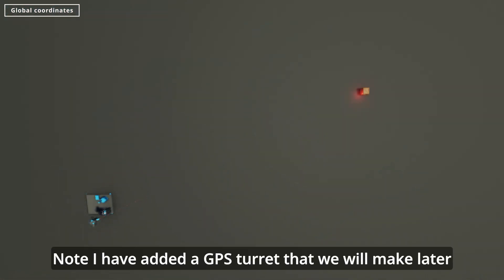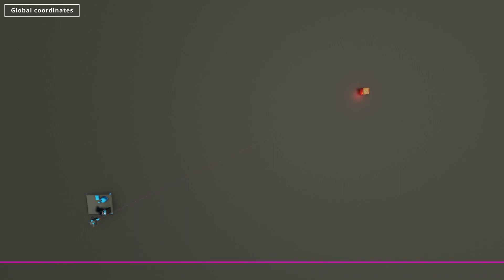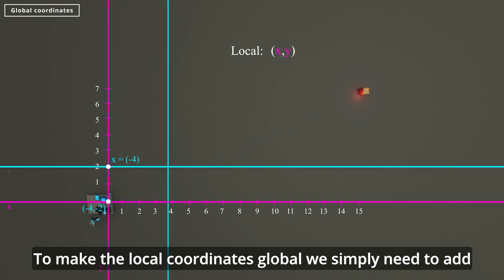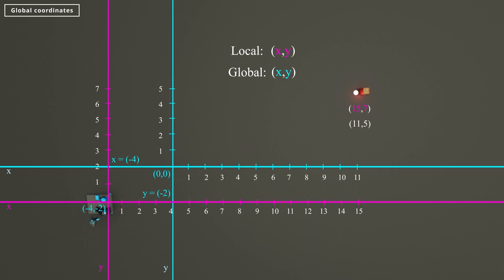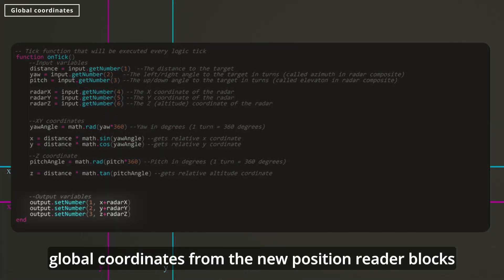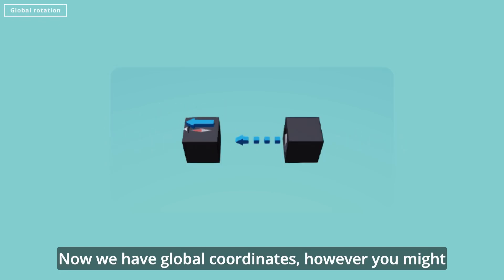Time for some theory. I've added a GPS turret that we will make later — it's just there to show where the radar microcontroller sees the target. We are currently only calculating local coordinates, which is sometimes all you want, but for most scenarios you want global coordinates — as in GPS coordinates. To make the local coordinates global, we simply need to add the global coordinates to our local ones. So if the radar is at the global coordinate x equals negative 4 and y equals negative 2, we get that the global coordinate of the target is 11 on the x and 5 on the y. All we need to do in the code is add the global coordinates from the position reader blocks to their local coordinates. Now we have global coordinates.